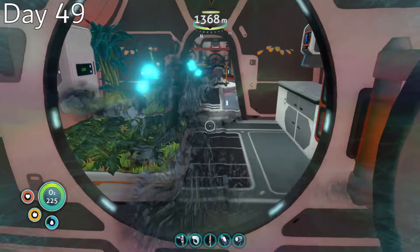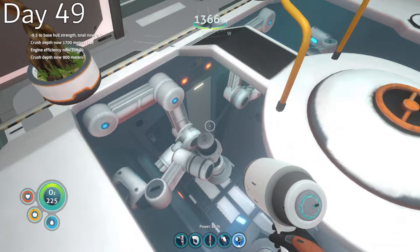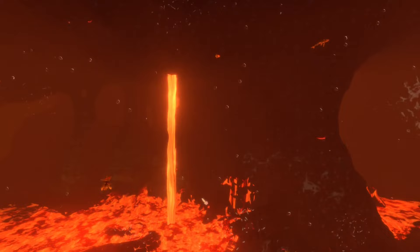Day 49, I traveled to the entrance of the active lava zone and began to make my last preparations before my battle with the sea dragon. I somehow managed to get my prawn suit stuck while docking it in my Cyclops, but was luckily able to fix it by exiting and reloading the game. Day 50, while not usually seen as the scariest leviathan, the sheer stats of the sea dragon actually make it quite terrifying in hardcore mode, as it is the only creature in the whole game whose bite can insta-kill you.